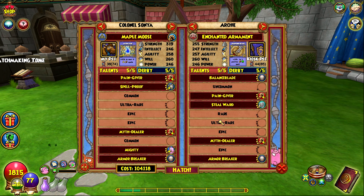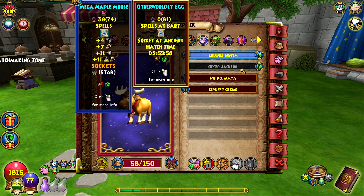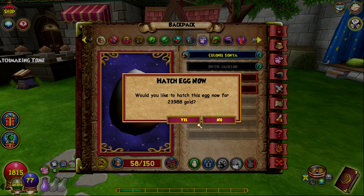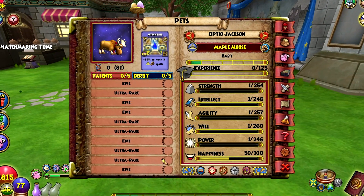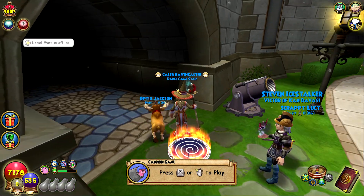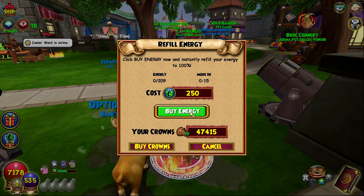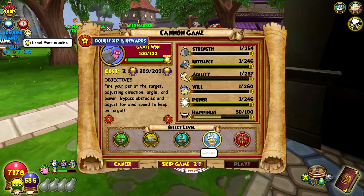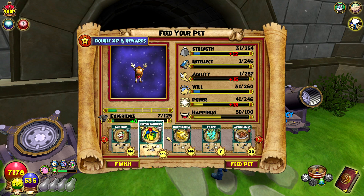I'm taking it up blind — hopefully we don't get steel ward because we didn't even get it last time. If I can make this pet with balance blade instead of mighty, that would probably be the best. Let's hatch these two together. I got mine — they're both the same name. I'm gonna check the pool really quick and it doesn't even have boone this time. I'm gonna put it on my balance and start training it up.